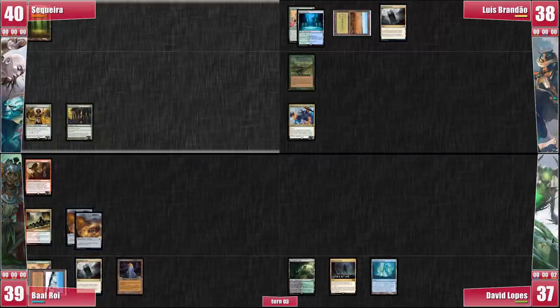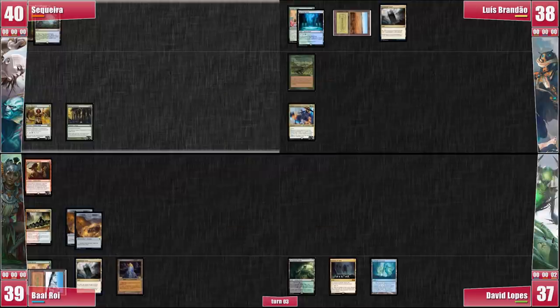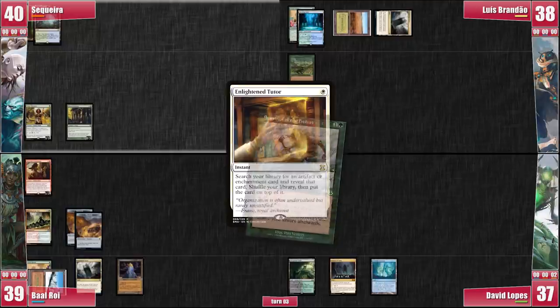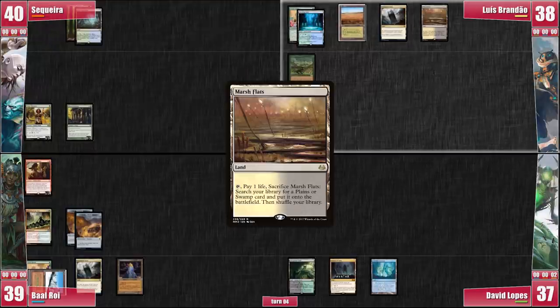On my turn, I finally draw a land and play a Misty Rainforest. I decide to pass without cracking my fetch land, respecting the three mana open from the Derevi deck as a potential Aven Mindcensor. On my end step, Luis taps his Command Tower to cast an Enlightened Tutor, finding a Survival of the Fittest. Because I don't need the mana right now, I still don't crack my fetch.